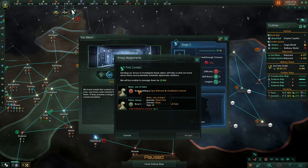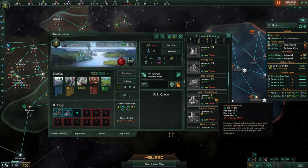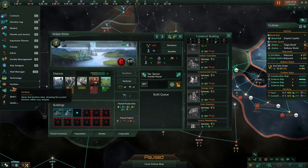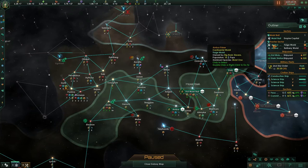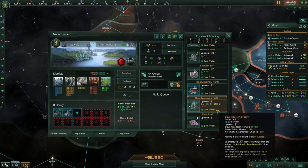We've found another empire. We're going to take our spy network away from the shrooms and put them on that. We can't quite create anything just yet — we're going to buy some more minerals; it's 400 minerals we need. Could do a slave processing facility, since we've sorted out our amenities for the moment. So that's what we're going to do.